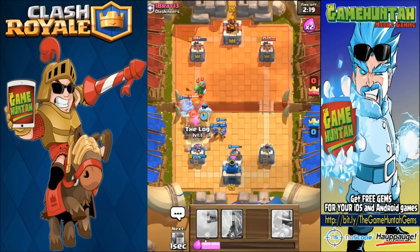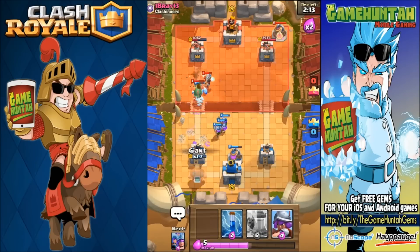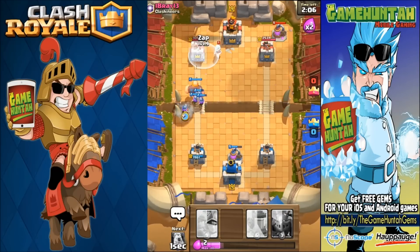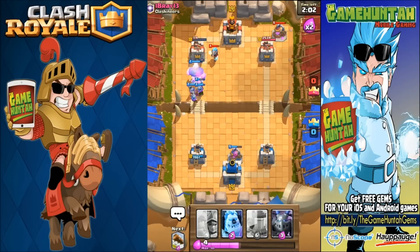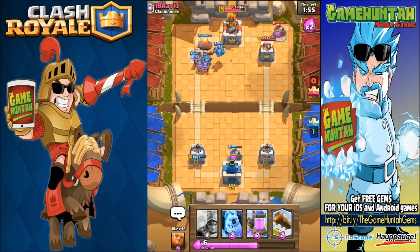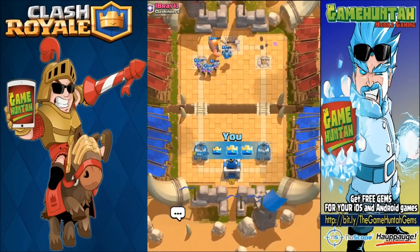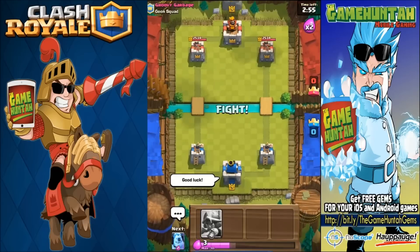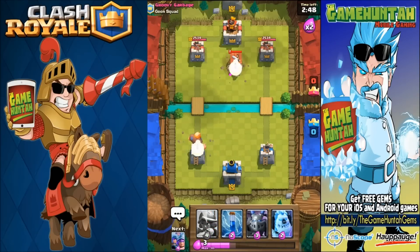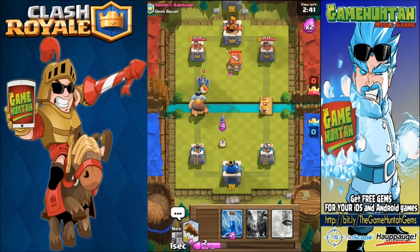Excellent, excellent! Wow, that's going to hurt! Ice golem get in front — all right, let's go! It's time to push now. Here we go — look at the mega minion and we are pushing with everything. This is definitely a really tough deck to stop. How many musketeers we have in the battlefield — that is ridiculous! We're going to start attacking with the giant right away, giant going in front.